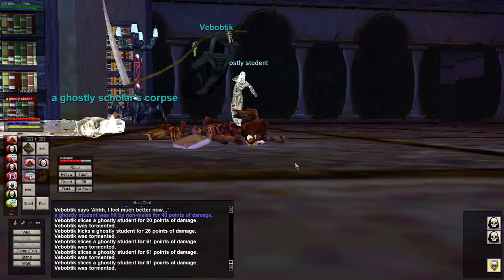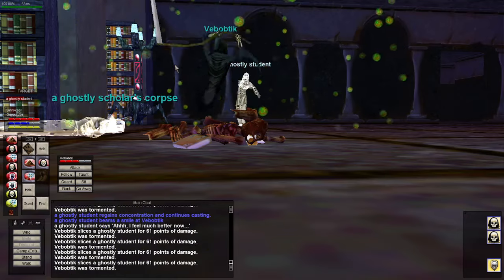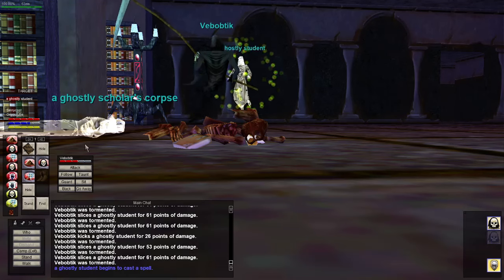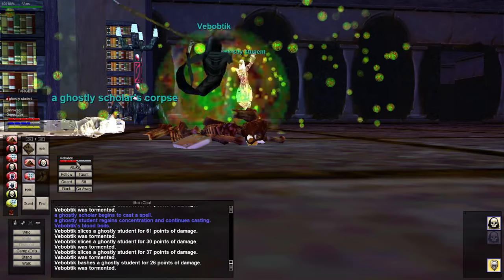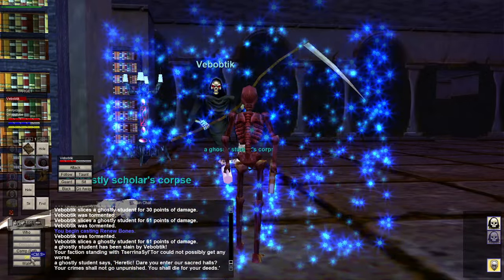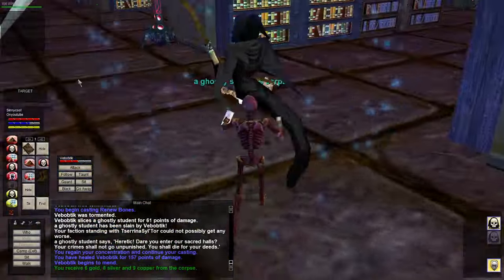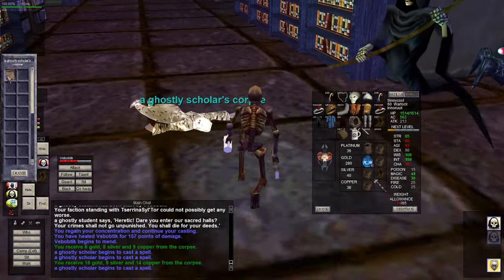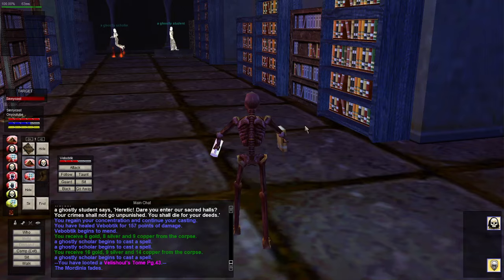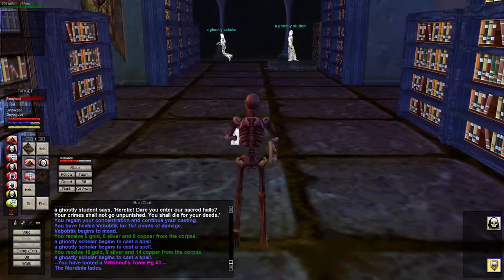There's the librarian up front and the librarian's assistant — they didn't seem to drop anything too special but we can go back and kill them. This ghostly student — mana's looking okay but not the greatest. I can throw the pet a Renew Bones heal. Pretty low mana cost; he's down to 60%. Killing ghosts — the real fun is gonna happen when we get to that third floor. That looks like a trap to me. Ghostly student, scholar, scholar.